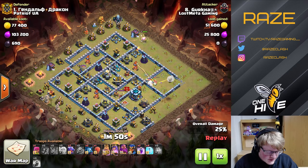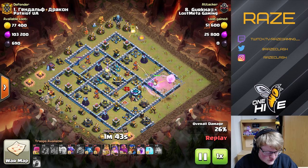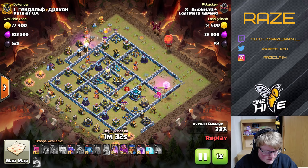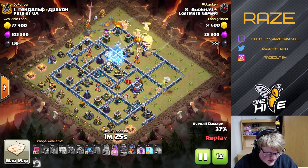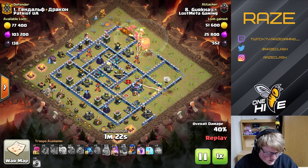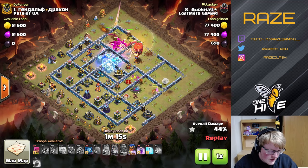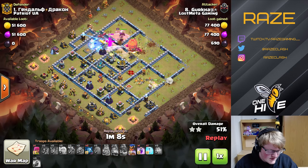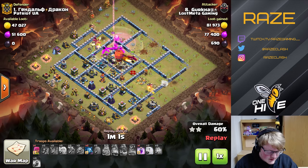Next, where is he going to place the dragons? He starts the queen there and the king at around one o'clock, which is going to take care of all the trash buildings and create a nice path for the dragons to go straight in for the defense buildings around one o'clock, along with the warden. The warden ability saves the dragons from the seeking air mine, scattershot, and air defense damage, while also hitting every single dragon at the same time, making it faster to get inside the base.